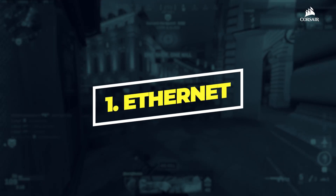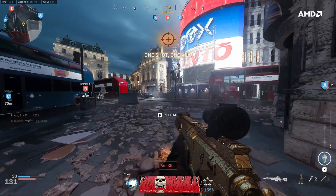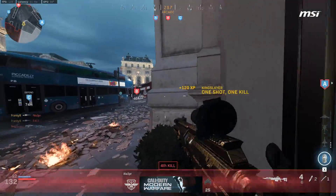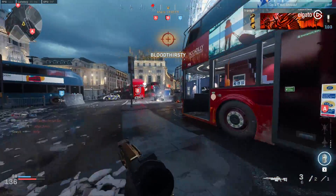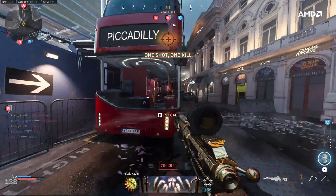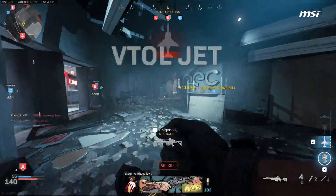Number one: plug an Ethernet cable in. I know this sounds obvious, but it surprises me how many people play competitive video games, whether on console or PC, on wireless internet connections. There is no comparison — an Ethernet cable always wins in the battle to reduce input latency. Depending on your internet setup, playing competitively over a wireless connection could increase your latency by 10 milliseconds or more. In some severe cases you may even experience stutter and lag spikes, especially if many people in the house are using the internet.